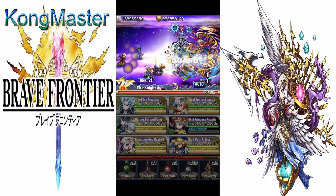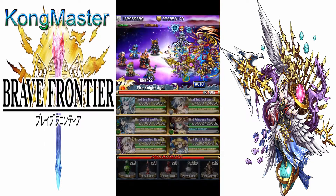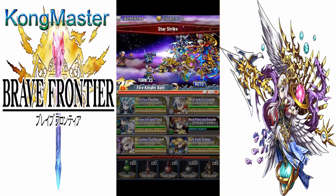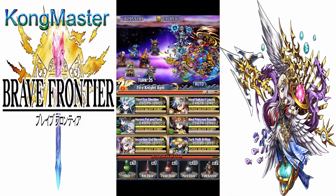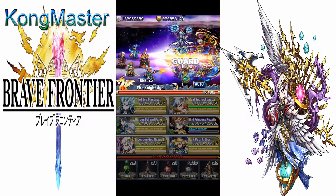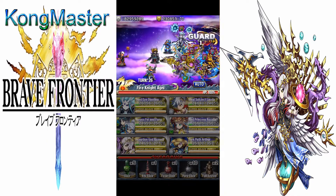If you don't have some of these units you can switch them around, but Rosetta is key. You can switch Loida to any other unit that gives you BB on spark, and you can switch Feefane and Dycemon to any other nukers.